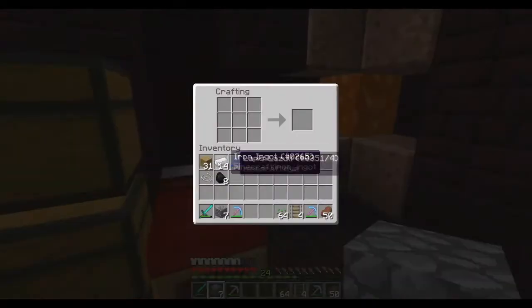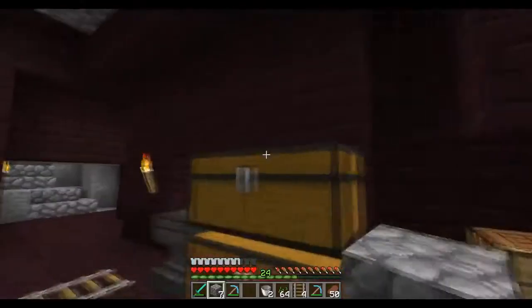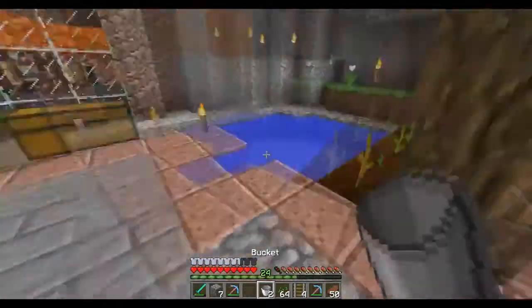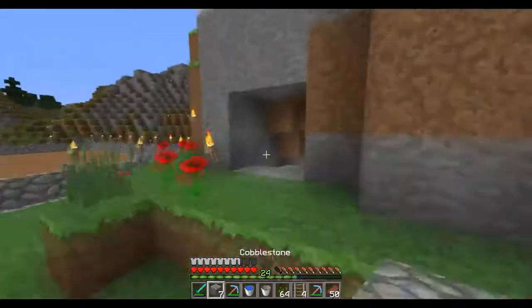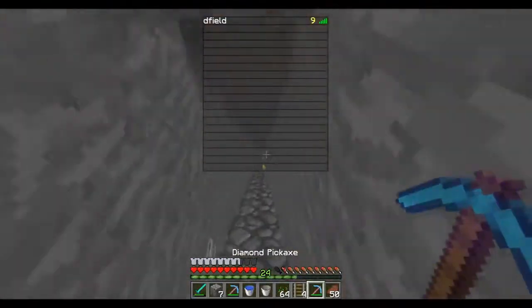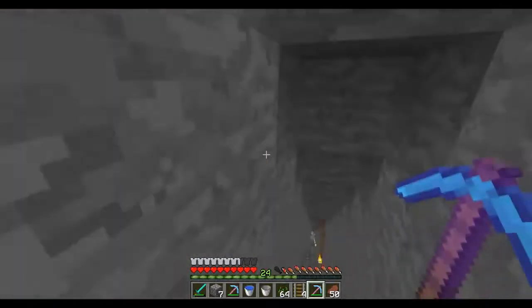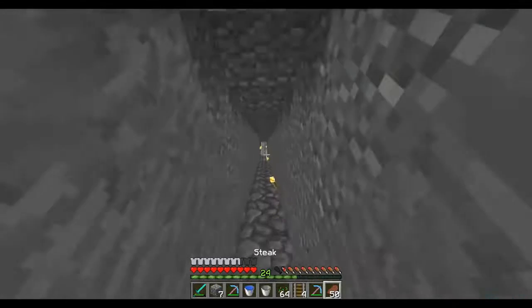I'm going to make two buckets and get a bucket of water and a bucket of lava just in case. You always have to have a bucket of water when you're strip mining, because if you happen to find a lava patch or you accidentally mine where you don't want to and there's lava underneath you, that water bucket will just end up saving your life.